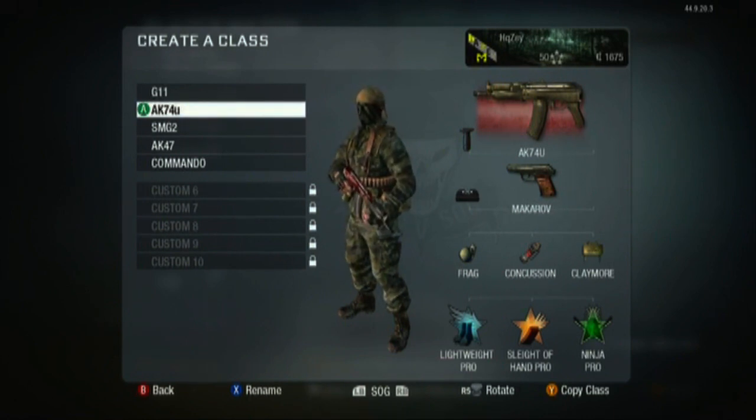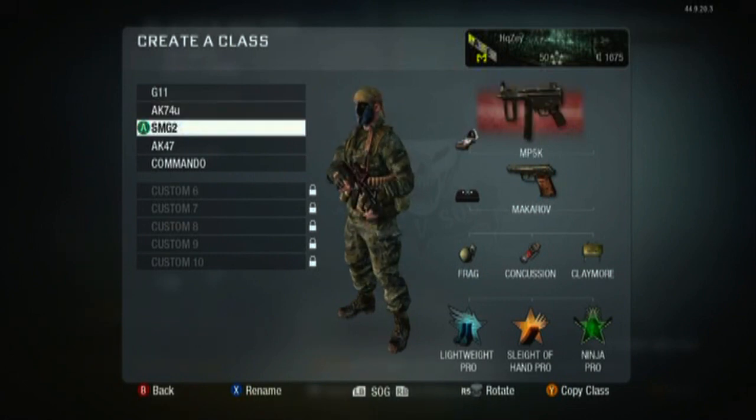Next class: AK-74U with a grip — it's amazing, probably the best SMG in this game. Same pistol, same loadout. Sometimes I'll use Steady Aim Pro instead of Sleight of Hand Pro because you can zoom in faster after sprinting and the hipfire is ridiculous.